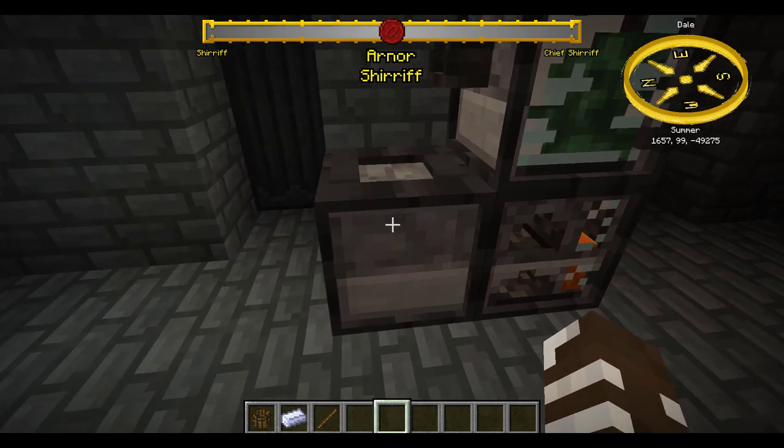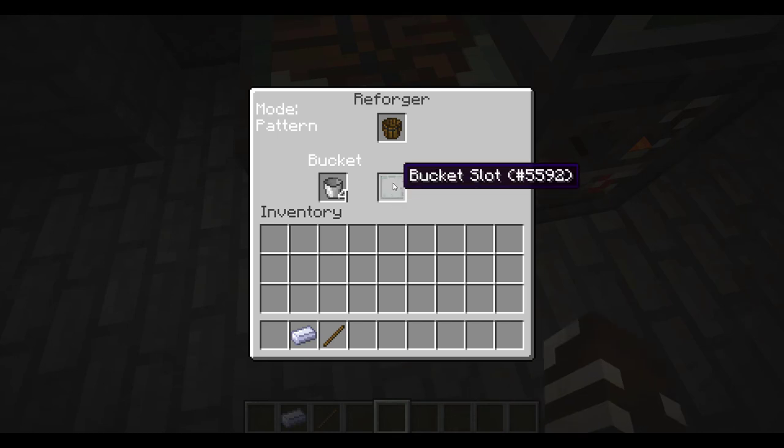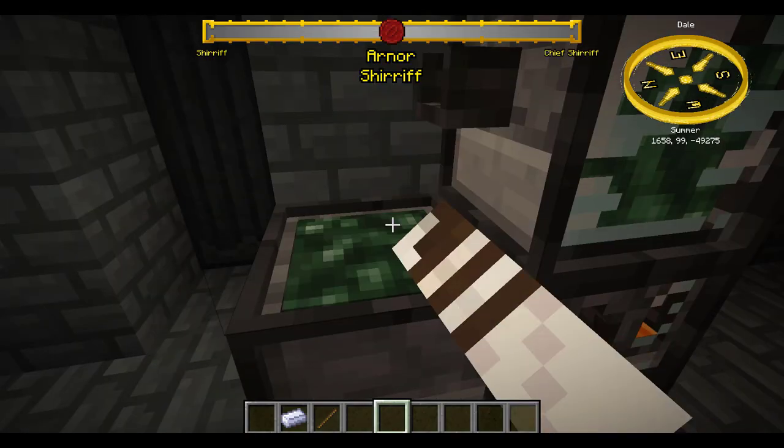You can't power this forge with just coal — you need lava. Smelt every orange gem in the game and use them to become something else.